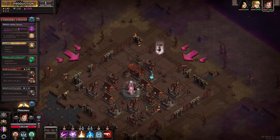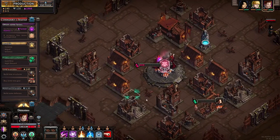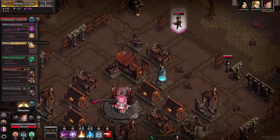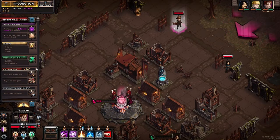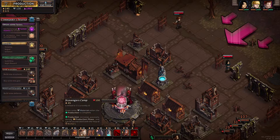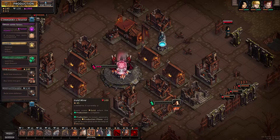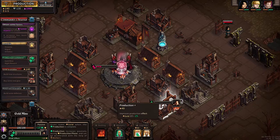Hey everybody, Asher here back with more of The Last Spell where we are continuing in the town building phase. I wanted to look up and see what I need to do here — one of my goals today. We need the build button — build new structures is X. I built a bunch of houses and maybe I built them a little too early, because I do want to build some gold mines as well. I do have money for it, and we already have one gold mine that's kind of doing its thing here.